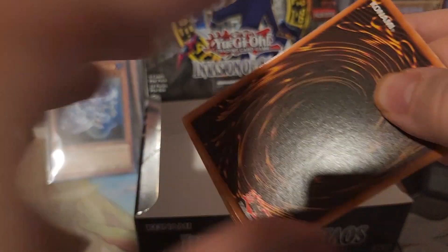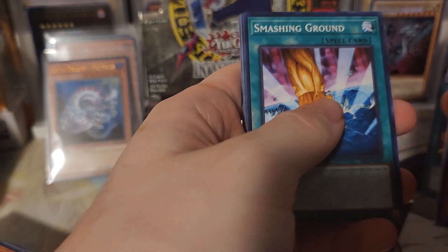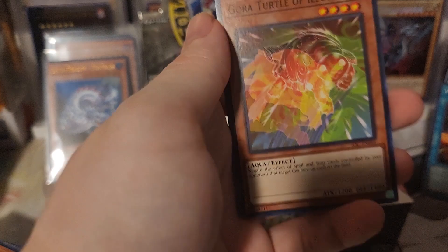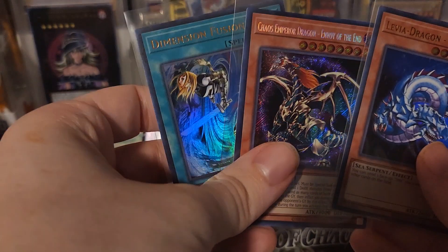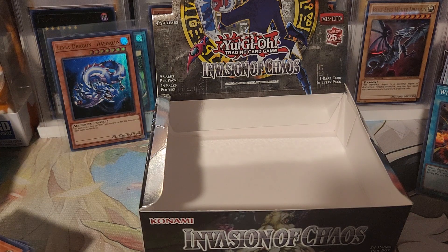Hope you guys enjoyed the end of this last one. I'm not sure what my favorite out of all these was - probably still Metal Raiders because of Black Skull Dragon. Gora Turtle - I've never seen that before. Not too bad with the Dimension Fusion and the chaos pull. Let me know what your guys' favorite out of the five sets is, and I'll see you in the next one. Peace.